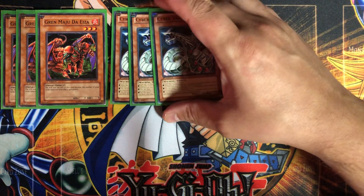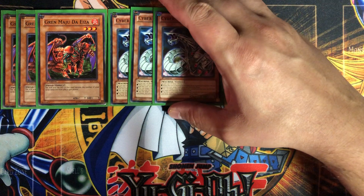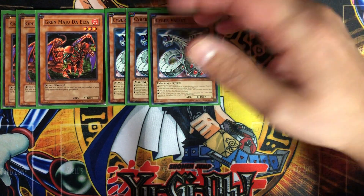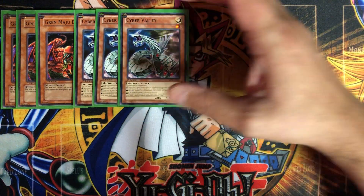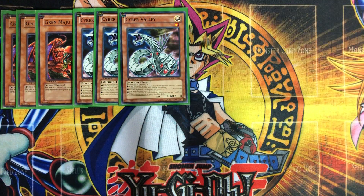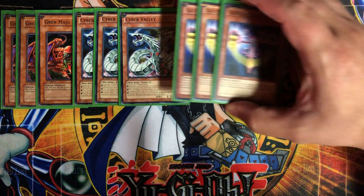One of the ways I came up with was using the Cyber Valleys. They are pretty good because you can banish this card and another card, then draw two monsters. You get to draw two cards, which is really what you want to do in this deck — you want to draw and you want to banish. So I thought these would work pretty well.